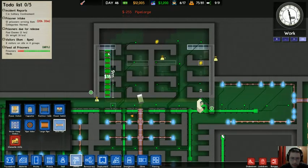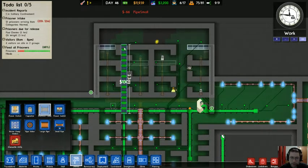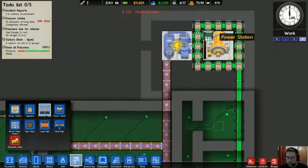Need water pipes — must have water to the toilets. That is kind of a problem. And then we have to have electric going this way.